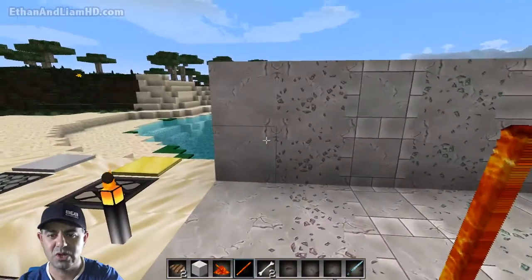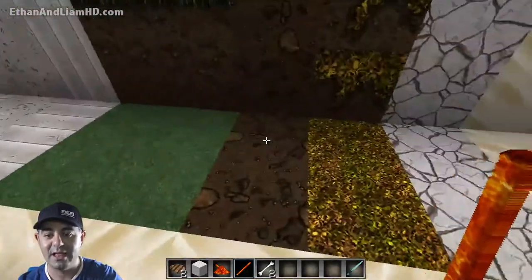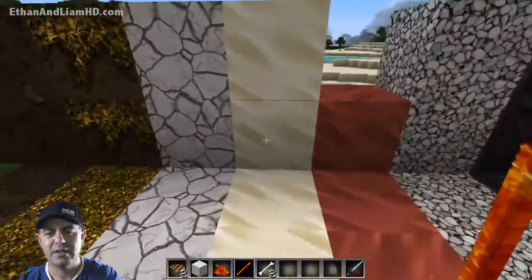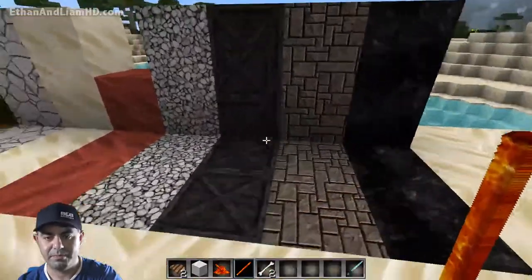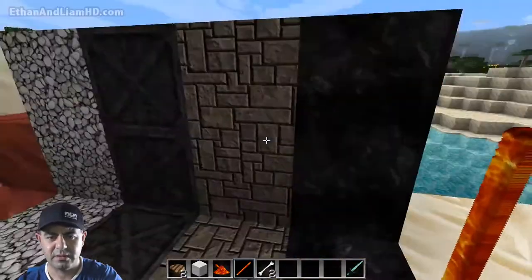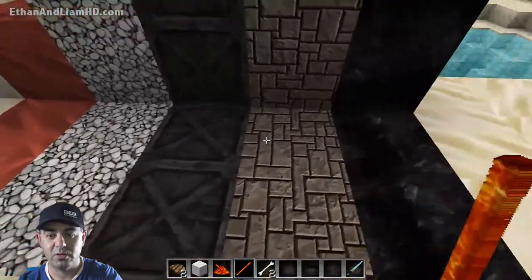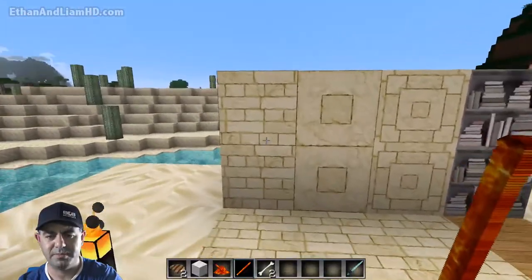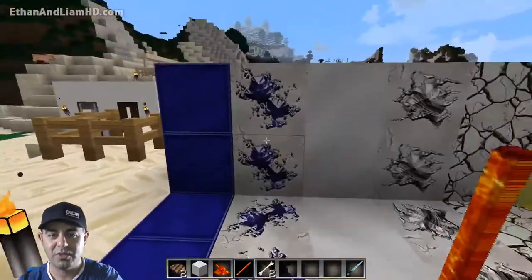Some of the stone looks really attractive — I love this kind of realistic stuff. The podzol looks kind of interesting, it's a yellowy color. But the sand is just — I don't know. What is this? It looks like iron but it's not iron. Oh, that's bedrock — that's freaking cool. This is obsidian. The sandstones look really nice, the bookcases look really nice. Look at that ore!